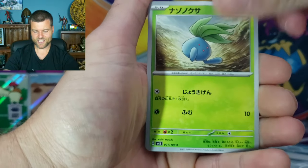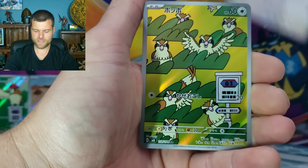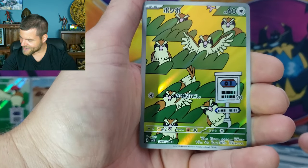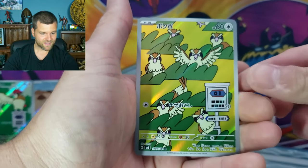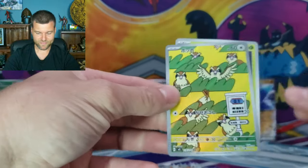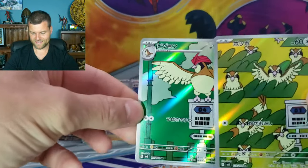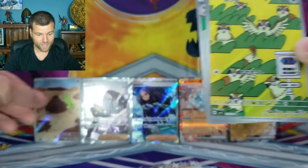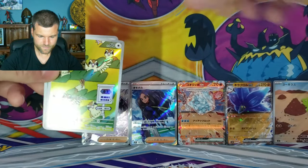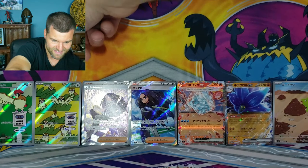Oddish. Number 19 - Heatmore. Eevee. And look at that - we get another Art Rare! So 118 is Pidgey and we get the Pidgeotto. Guys, we're doing awesome! So you got Pidgey and the Pidgeotto right there. Look at that! So 118 and 119. Put Larvitar over here, and those two will just go together. That's awesome.